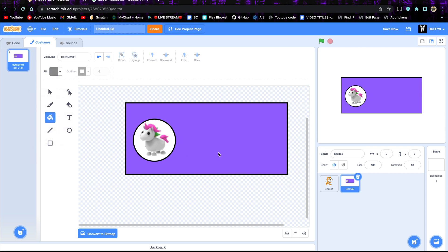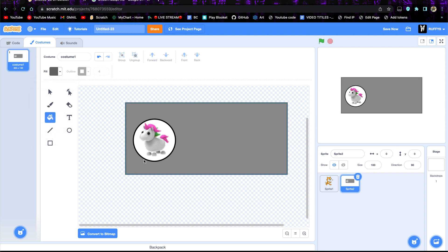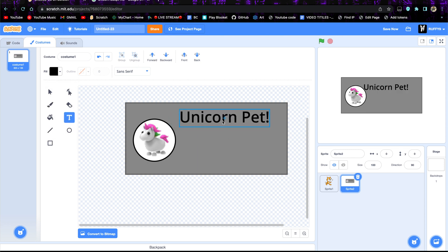Let's make these a little bit different colors. That looks pretty good. Now we are going to make text saying... we could do like Unicorn Pet. And let's change the color to black so it stands out a little bit. There we go. Now it says Unicorn Pet, and now we can buy it if we would like, and there's going to be an option.